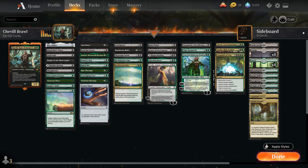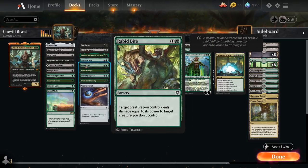One type of removal spell that plays particularly well with Shovel are bite effects like Rabbit Bite, where a creature we control deals damage equal to its power to target creature we don't control. Even though Shovel only has one power, because she has deathtouch, dealing one damage to an opposing creature is enough to take it out.